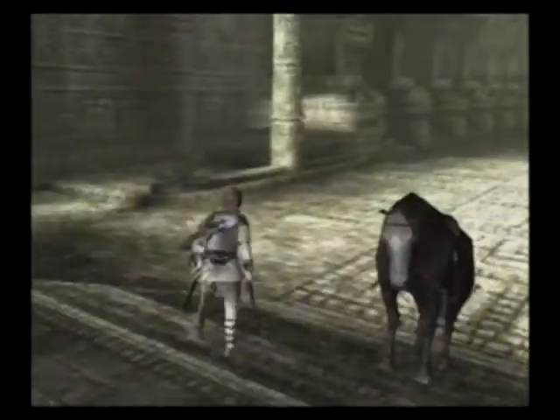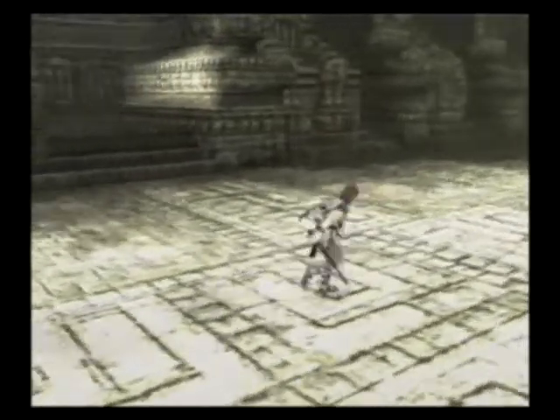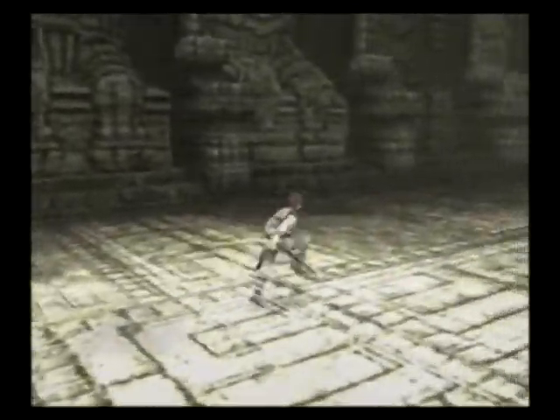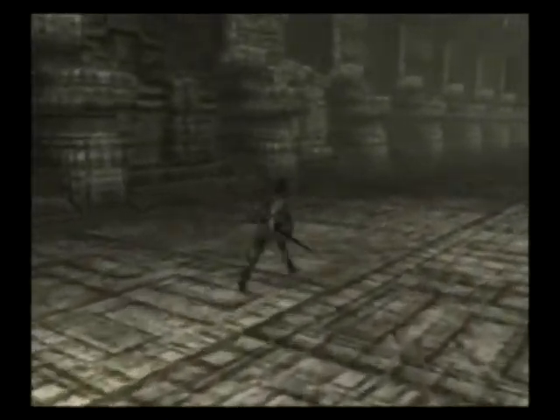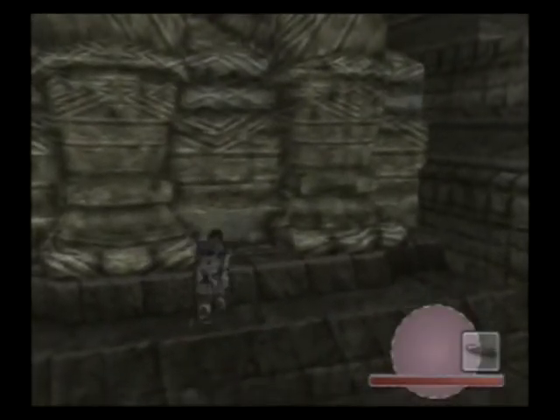Hello everybody, this is Byron Andrew and this is my walkthrough for Shadow of the Colossus Hard Time Attack Modes. We are on the 8th Colossus now, which is the 4th one on the left. We have 7 minutes and 30 seconds to kill this Colossus.